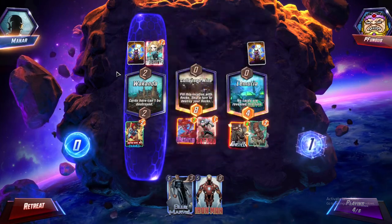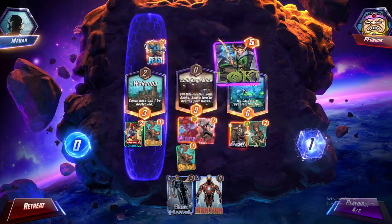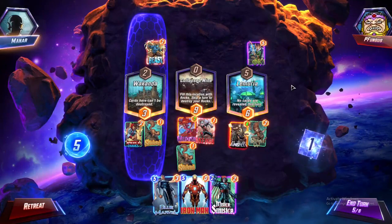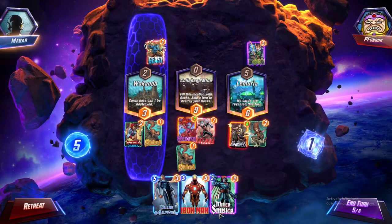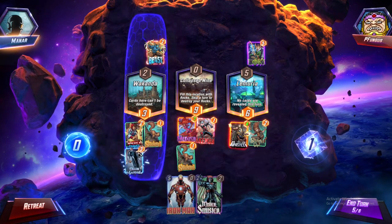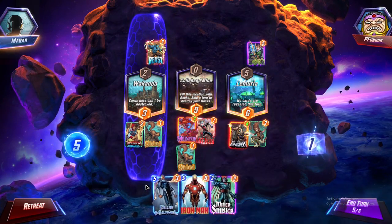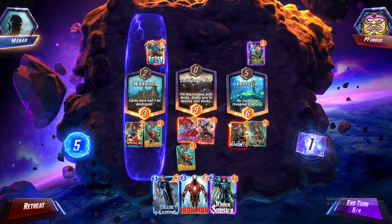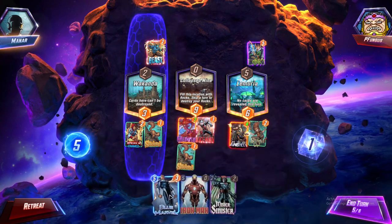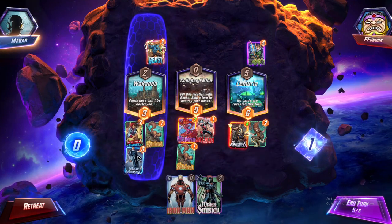Punisher is going to hit there, Squirrel Girl is going to go everywhere. What is Beast going to do - he's really just going to send cards back. And Loki is gonna give him my whole deck, which I'm kind of okay with. Blue Marvel is so weak though - we literally just surrender the left side. I think we lose this game to be honest.